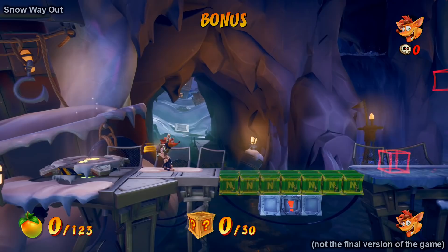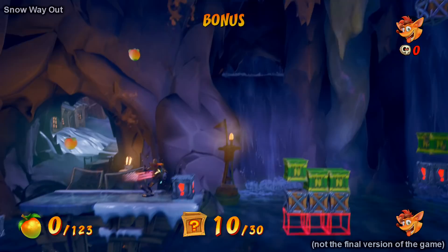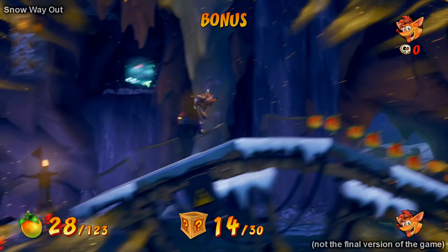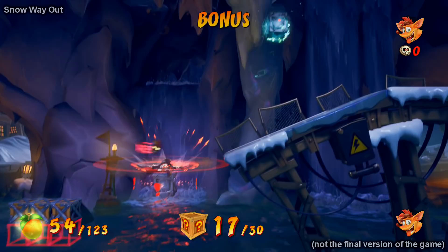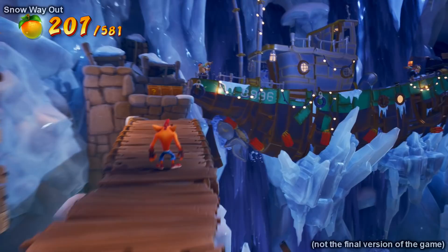These bonus stages are good — they're challenging for sure. One cool thing you can do with Kapunawa's power is run across nitro crates and just escape the blast in time. This bonus area is centered heavily around the time-slowing ability; there's a lot of freezing time to smash boxes or to hop over nitro crates. Personally I think this is a really cool idea — this is exactly what the next Crash game needed. Classic Crash platforming but with something new to change it up, like the masks which offer different types of platforming and the Cortex levels which have a completely different play style.